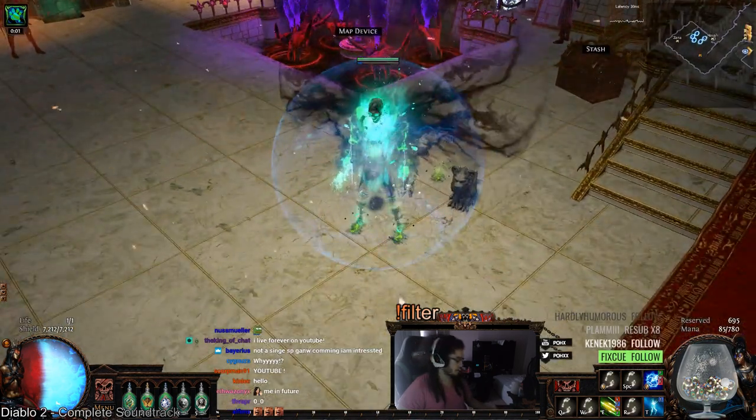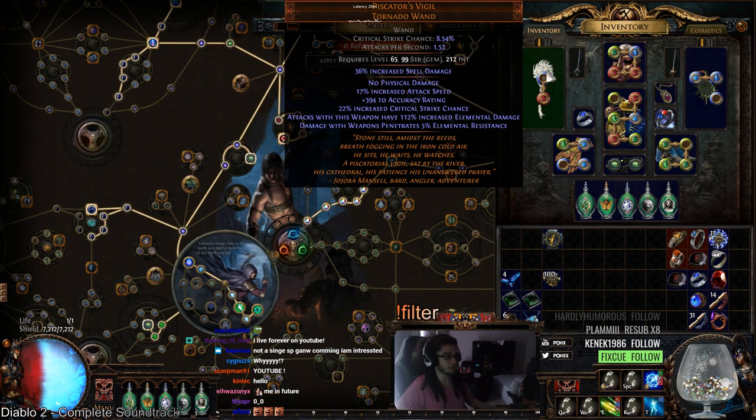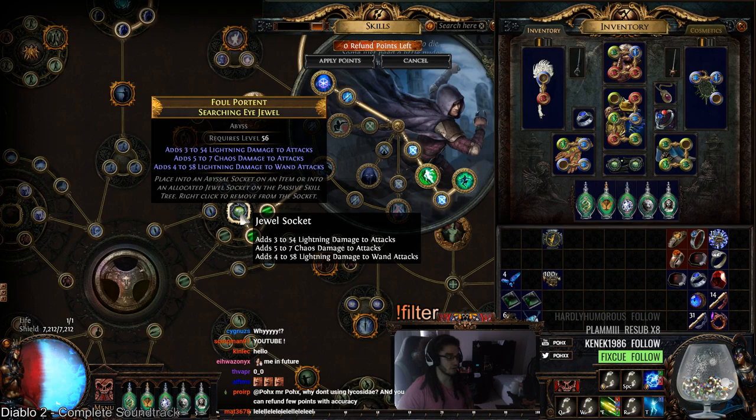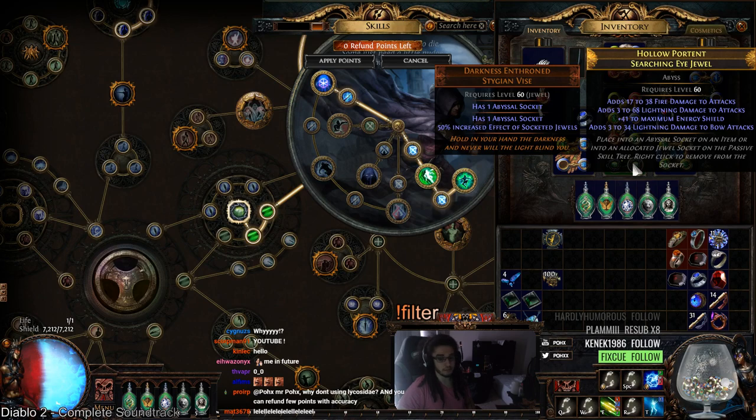The focus of this character is to scale lightning damage, utilizing a Piscator's Vigil. Since Piscator's has a huge amount of increased elemental damage, you want to get Abyss Jewels with as much damage as possible. I did have really good jewels like this one, but a lot of my jewels are currently with a bow.